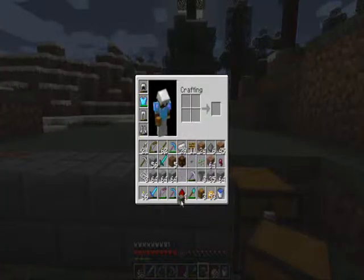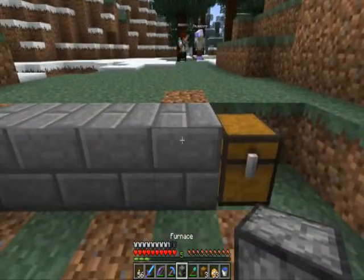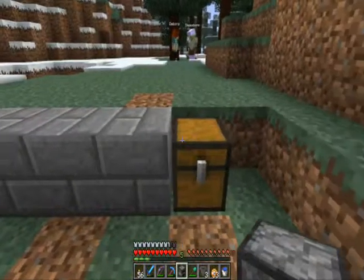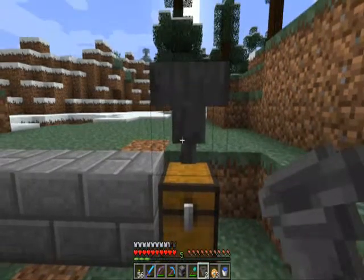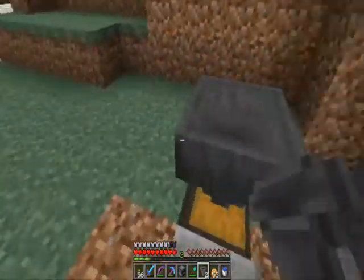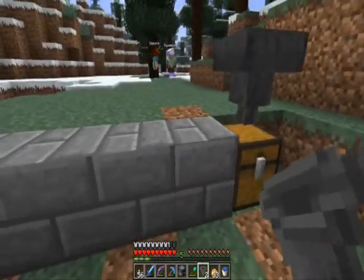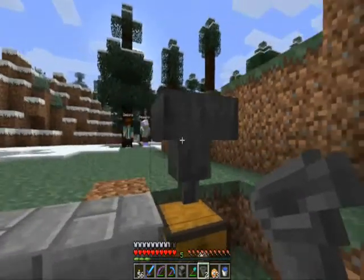With automating furnaces, you can do it now in vanilla Minecraft because of hoppers. The hoppers basically funnel items from one block to another as long as there is an inventory in there. They have their own little inventory too, so you can buffer with them.